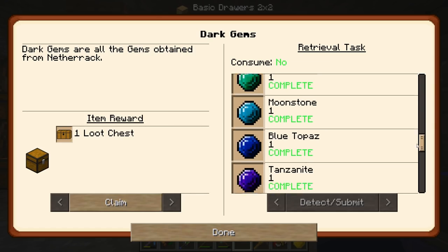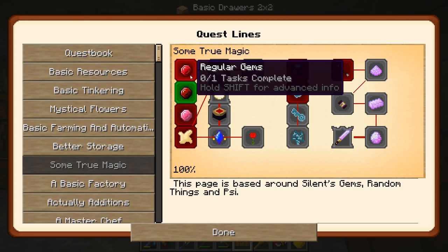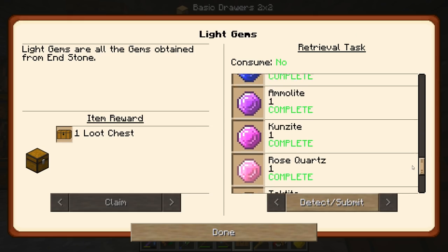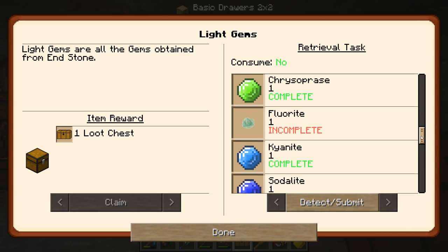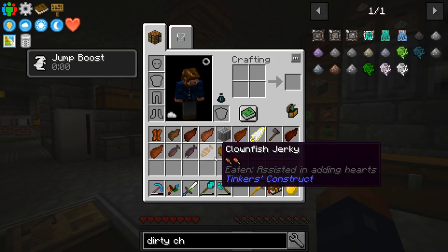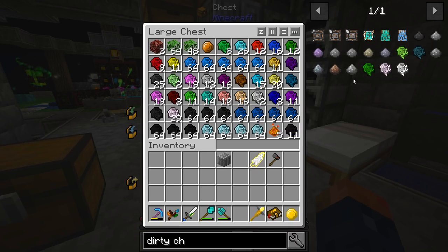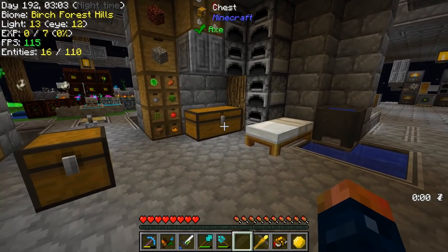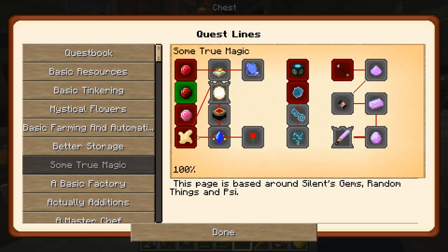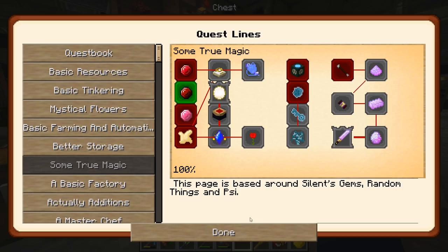I went ahead and emptied out the entire loot chest which contained every single one of the Dark Gems, so I can complete that quest. I think I have all the regular gems - I just need to actually clean them. Same with the Light Gems, I have most of them. I don't know what this one actually comes from - it shows Nuclear Craft. That's a weird one, I've never actually gotten that one before.